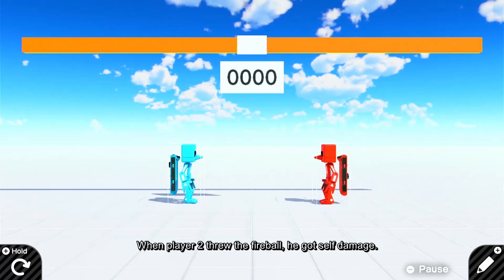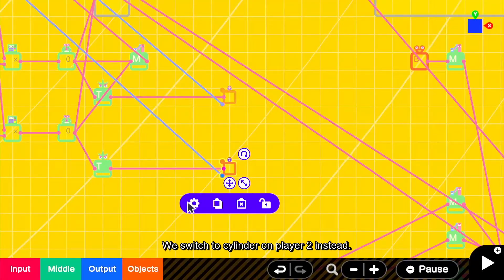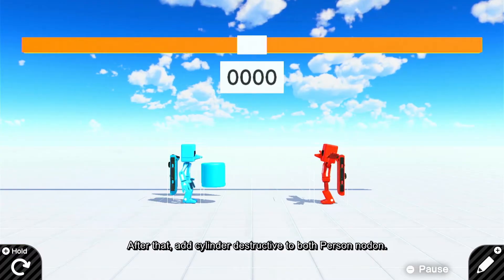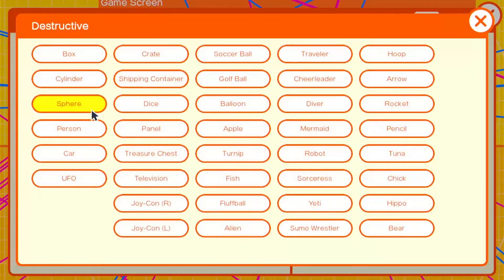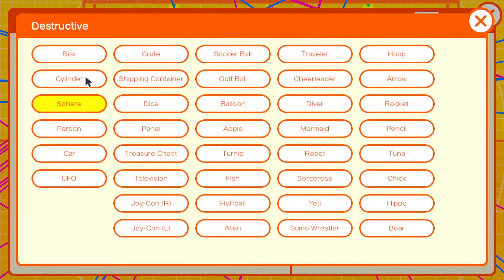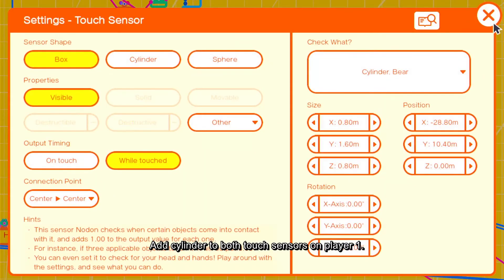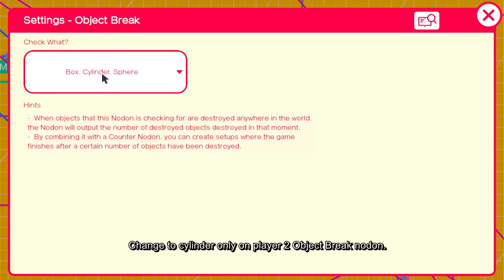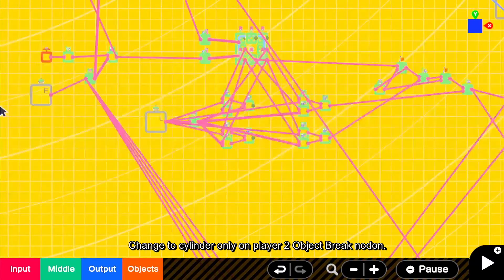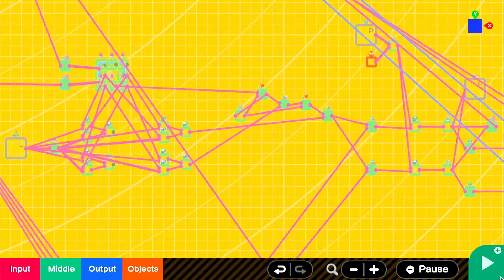When player 2 throws the fireball, he got self damage. That's because the damage setup of the fireball is an object break of sphere. We switch to cylinder on player 2 instead. After that, add cylinder destructive to both person nodons. Add cylinder to both touch sensors on player 1. Change the cylinder only on the player 2 object break nodon. Make sure object break on player 1 is only sphere. Let's take a look.